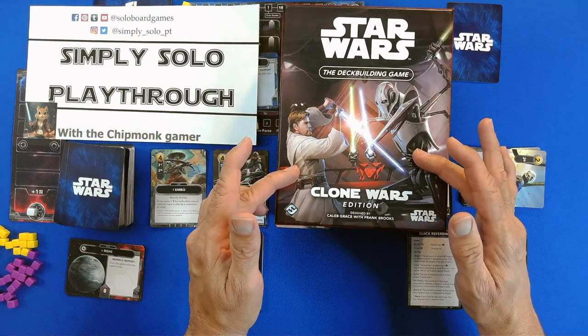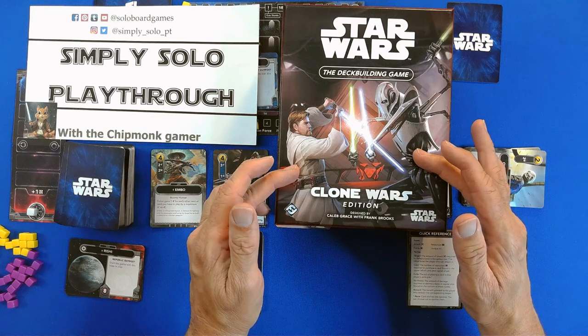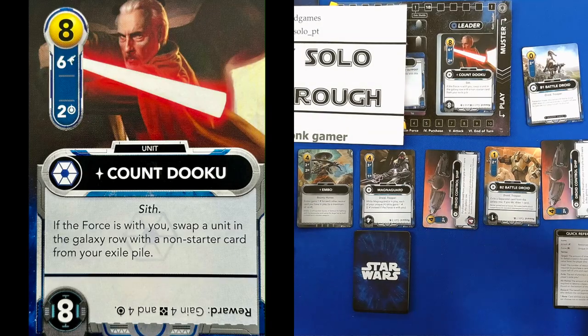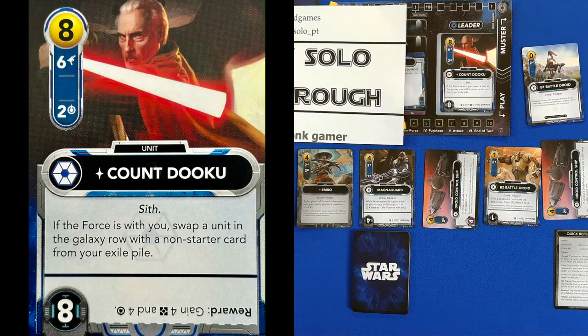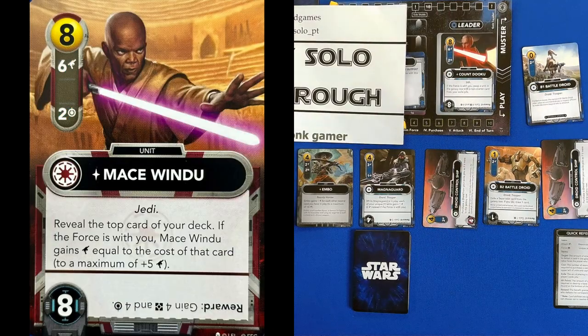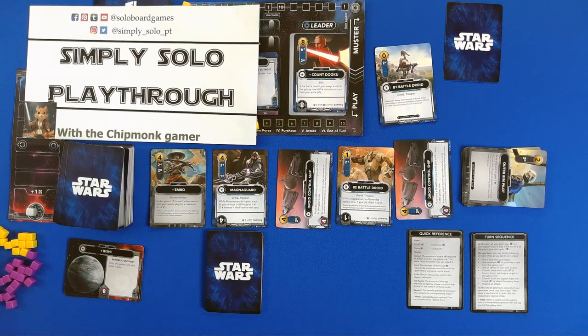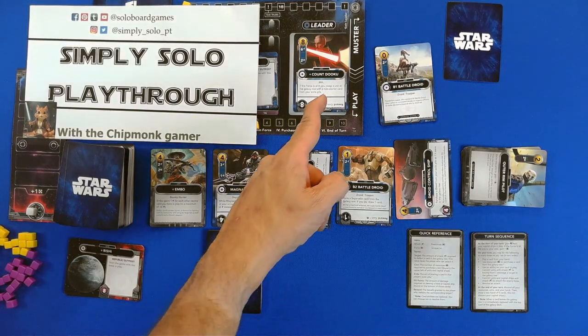So the question is, who are the leaders? It's not Obi-Wan and General Grievous — it's Count Duco and Mace Windu. I'm going to be honest, that kind of surprised me. I was kind of expecting Yoda. But those are the only two 8-cost cards in the deck.